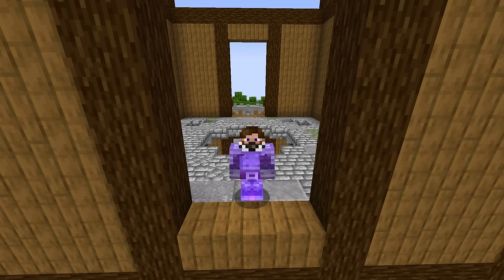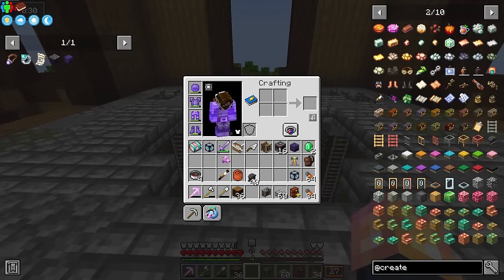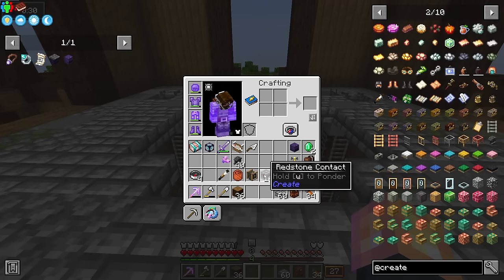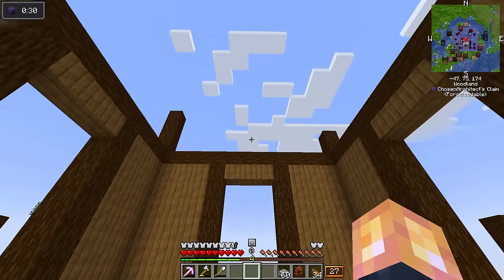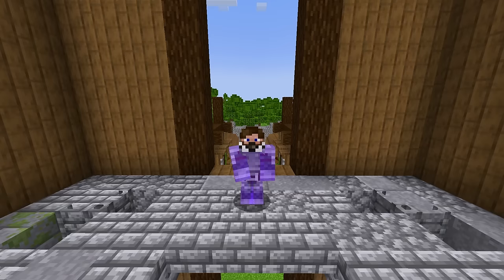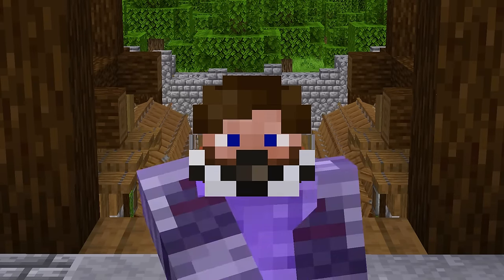This is actually my first time ever using the Create elevators, so this will be kind of an experiment. I think all I need is some redstone contacts, an elevator pulley itself, and then one contraption control — this allows you to select your floor. The redstone contacts are where you define where your floor is at, and the elevator pulley is how you actually assemble your elevator and give it rotational power to go up and down. Since we're going for a steampunk build, I kind of want to make this steampunky.